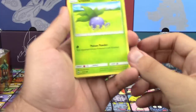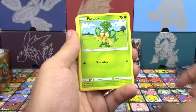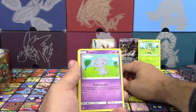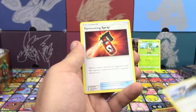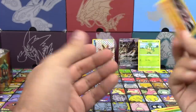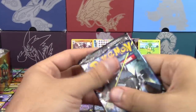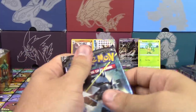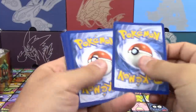Let's see if we get something good out of this tin. Got Charmander, Merill, Monkey right there. We got Heatmor, Lana, Tormenting Spray reverse holo, Wingull, and a Lycanroc holo. About the same path as before — wait, we got an ultra rare! I keep forgetting Breaks are ultra rares. Oh well, another green coke card.